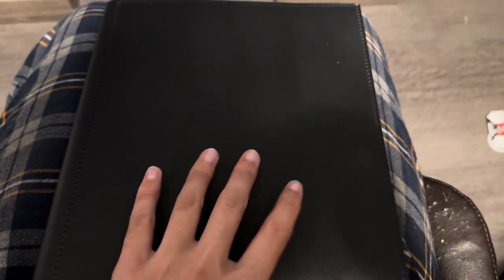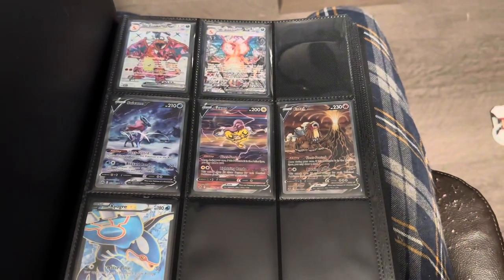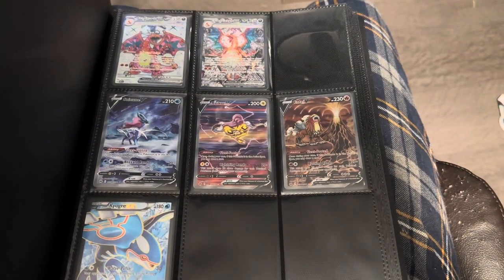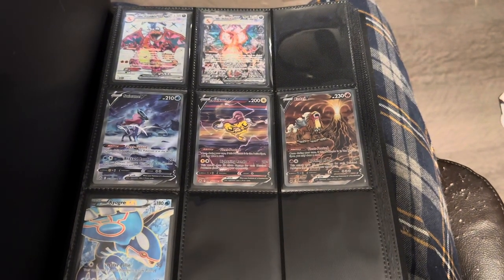Haven't done a binder update yet, so it's September 12th, Tuesday, 2023, and we're going to check through my binder. This is my nice one — I have one of the kind of crappy ones with the three rings, but that's just for my Crown Zenith, so nothing too crazy. I don't really have any hits in there. First page, getting right into it: we got two of the three most sought-after Charizards from Obsidian Flames. I think that was from one ETB or one set of openings.